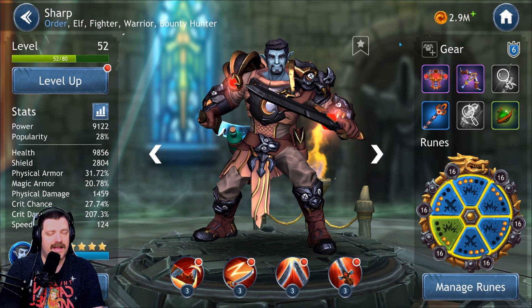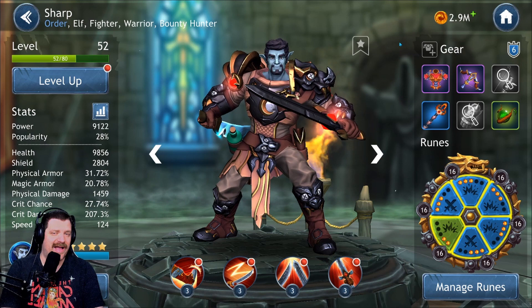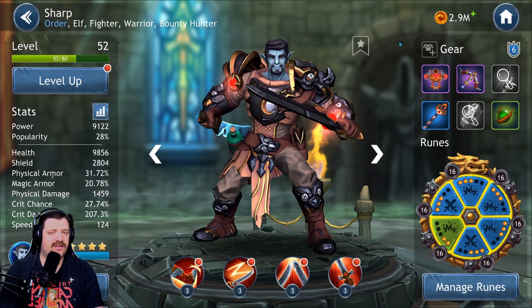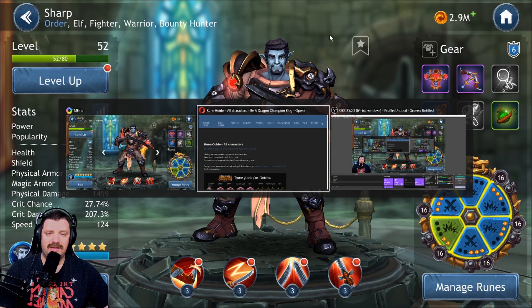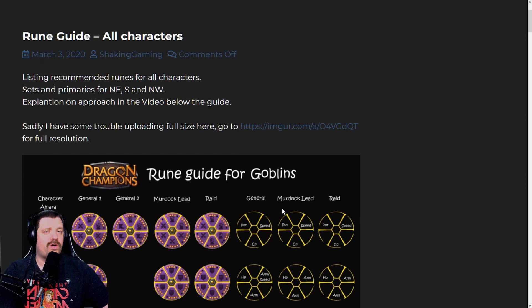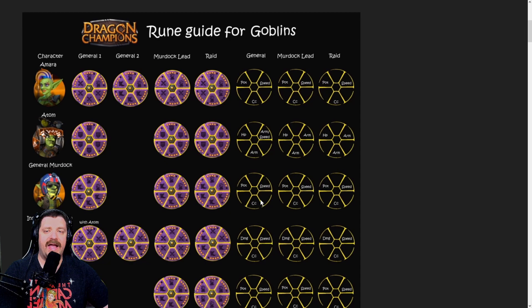Now I'm sure you guys have questions about specific characters and how to build them properly for PvE, PvP, or Raid — because you have different setups for all of them. In the tower you build characters differently than for Arena or Raid. New game modes are coming soon and this website will get updated. The link is in the description below — a big thank you to the people working on this website. This rune guide was posted by Shaking Gaming — check him out on YouTube, he's an awesome content creator for Dragon Champions.